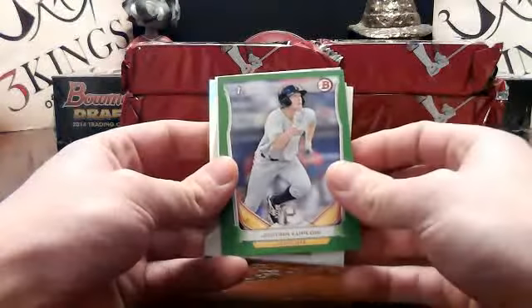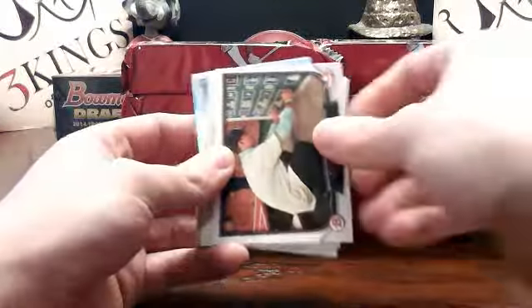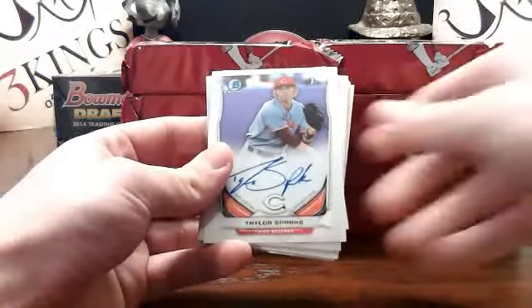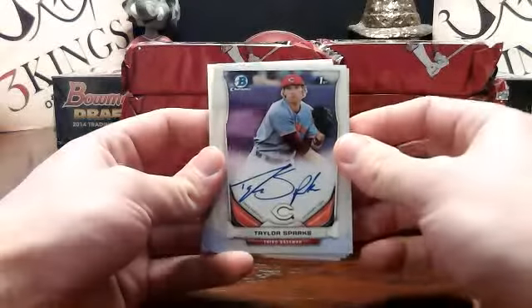Got a green paper Jordan Luplau for the Pirates — that's number 69 of 75. First autograph: Taylor Sparks base auto for the Cincinnati Reds. Kind of a weird auto there.